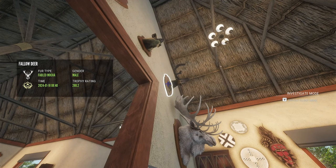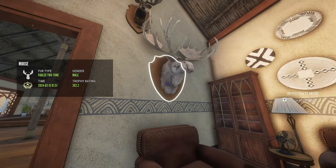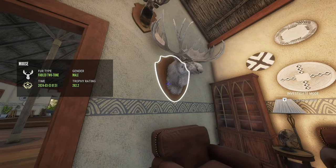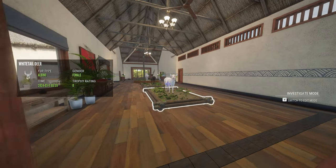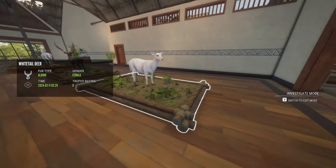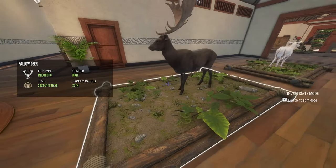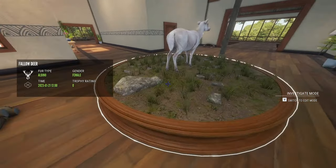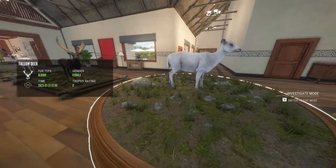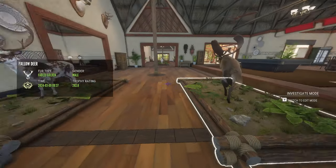My other great one Fallow Deer scored 280.2. My fabled two-toned moose scored 262.2. Here is my albino white-tailed deer. Here is another melanistic Fallow Deer — he scored 237.4. Another albino Fallow Deer.